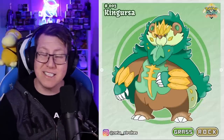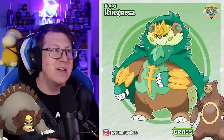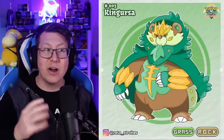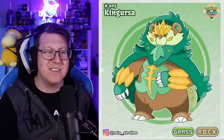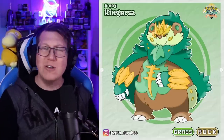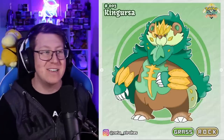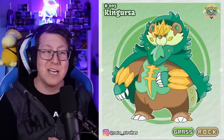And then it finally evolves into King Ursa — Ursa meaning bear, like your Ursalunas and Ursarings. It's got a much bigger crown on the front of its head, a cape around it, and gold on its arms too, so it looks quite important. That is our grass final evolution, and it is a grass and rock type.